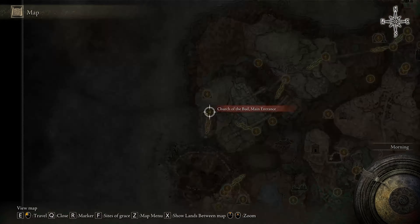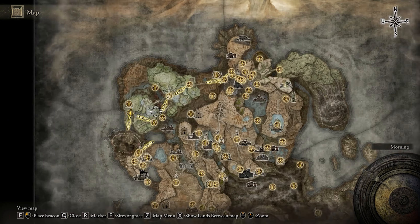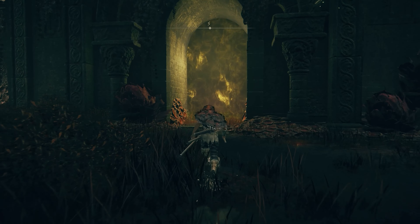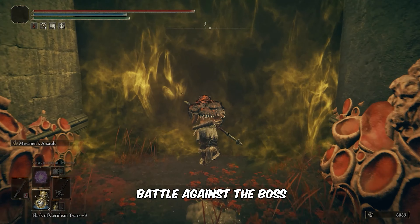Alright, let's jump right into it. To find Romina, Saint of the Bud, we need to reach the Church of the Bud main entrance. Follow my lead from here. Once you're here, traverse the mist and get ready for a battle against the boss.